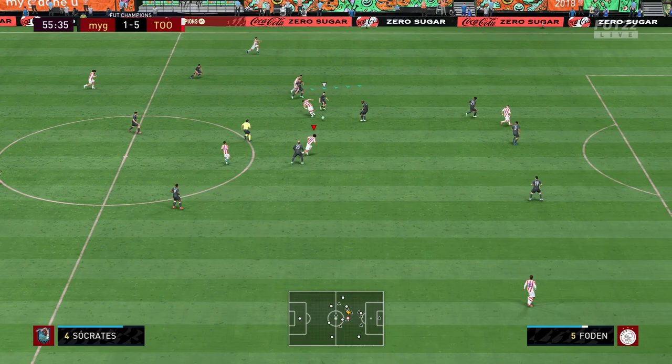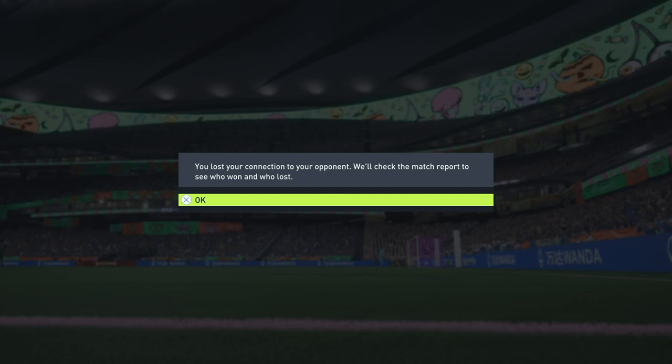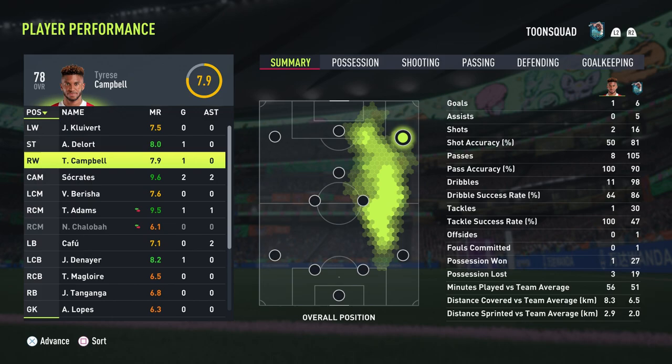I thought he was going to quit, but he doesn't — he quits after this goal though. Socrates finds Dolor and he doesn't miss chances like this. He's a very good striker, so I don't know why not many people use him. Kleubert didn't do much this game, Campbell got a goal, but Socrates got 2 goals and 2 assists and Cafu got 2 assists — pretty good.